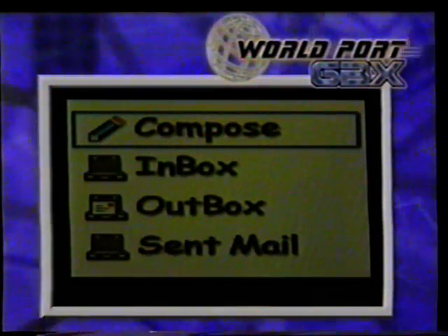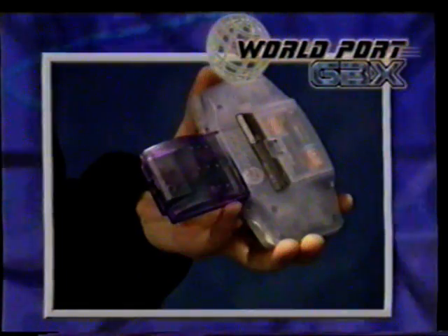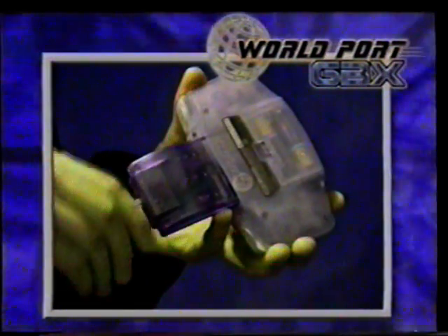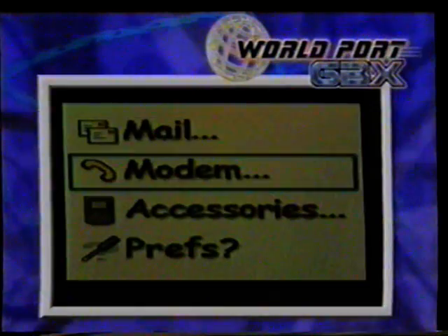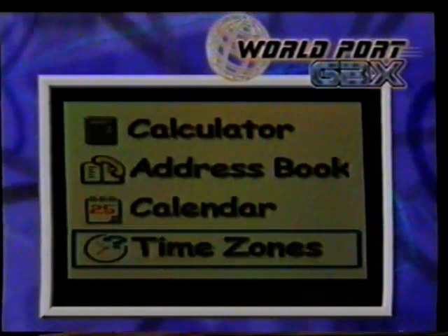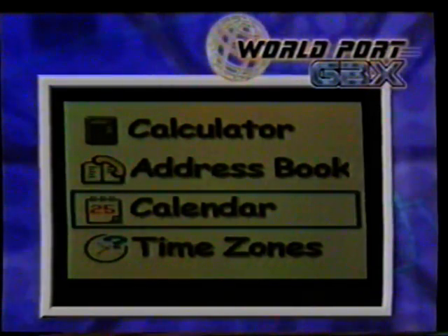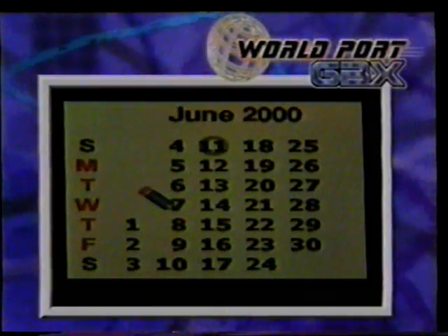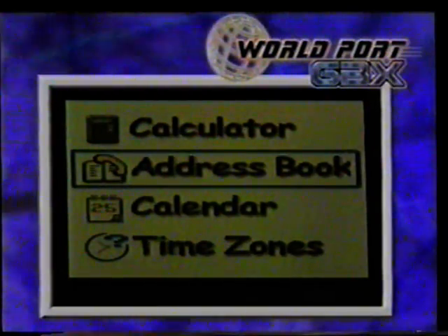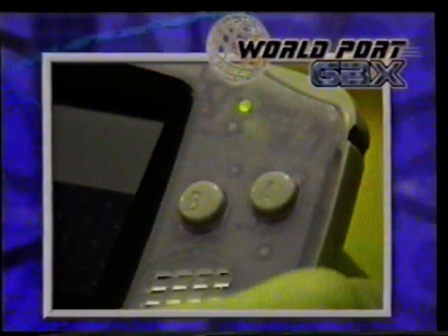Create your very own email account, then compose your emails on-screen using Worldport's virtual keyboard. When you're ready to send your message, just connect Worldport to any telephone socket using the cable provided. You can email anyone else with any type of email account. But that's not all — Worldport is also a powerful personal organiser. Keep track of important birthdays and appointments using the calendar and diary, and store all your favourite email addresses in Worldport's virtual address book. Just hit a button to start emailing a friend.